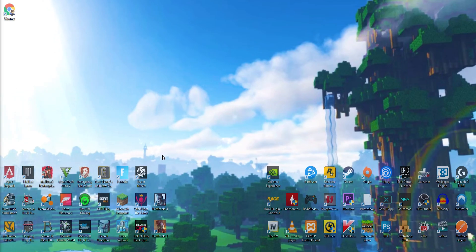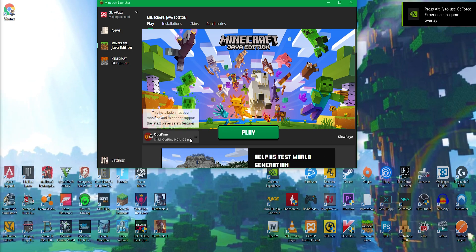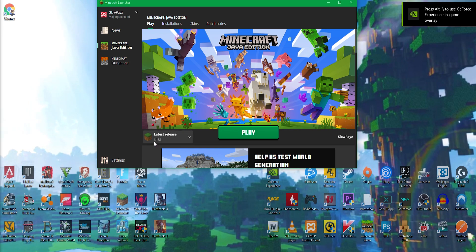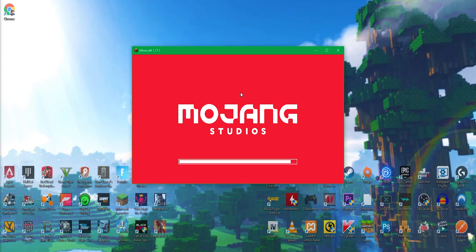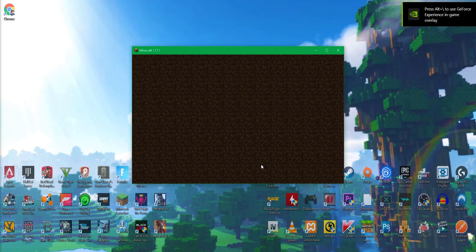The first thing you're going to want to do is load up your Minecraft. So I'm going to load that up. We are installing mods for Minecraft 1.17.1, so find the latest release — Minecraft 1.17.1 — and click Play. Once this loads up, all you've got to do is close it back down. You need to do this to make Forge work, so once it's loaded up just click Quit Game.